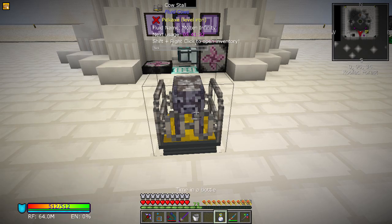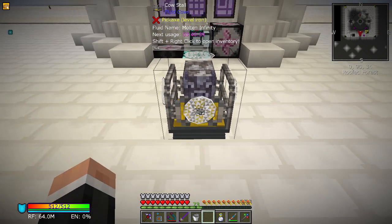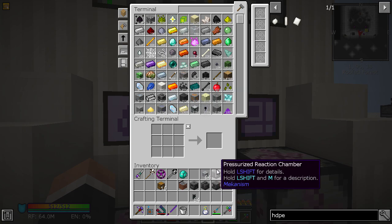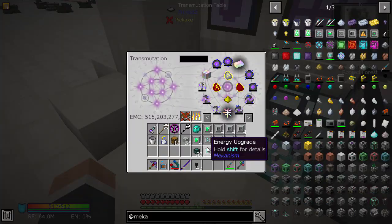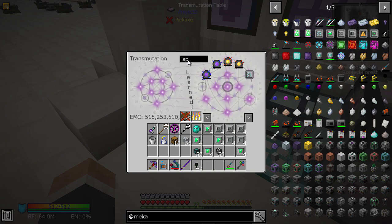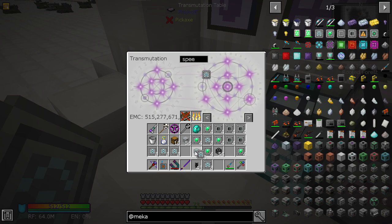I'm hoping to get at least another infinity cow because this is running out and having to keep doing this is quite painful. I'm going to set up all of this stuff to get the HDPE pellets and show you how to do it — I did it in Stoneblock 1. The speed upgrade for Mekanism is EMC'd but none of the others are, which is a little odd.